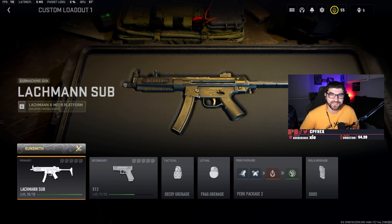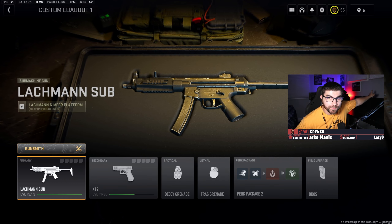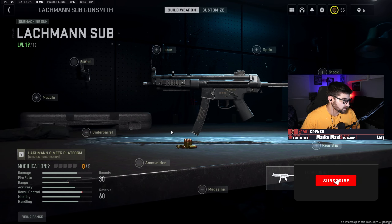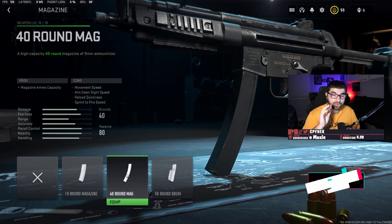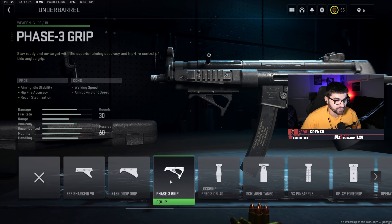Now let's talk about the Lockman Sub, which is basically just the MP5 with extra steps. For the underbarrel, you're going to want to use the Phase 3 grip — yes, it does hurt your ADS speed, but that's okay. For the muzzle, use the Fox 202 flash rider, which you get from leveling up the Fennec to level 16. But if you want something suppressed, just go with the Forge DX 90 F suppressor. We're not going to take a barrel.